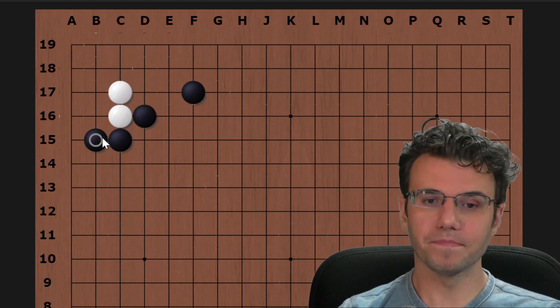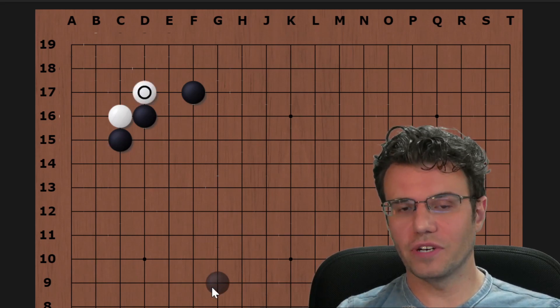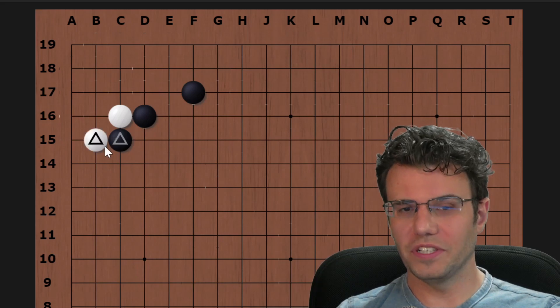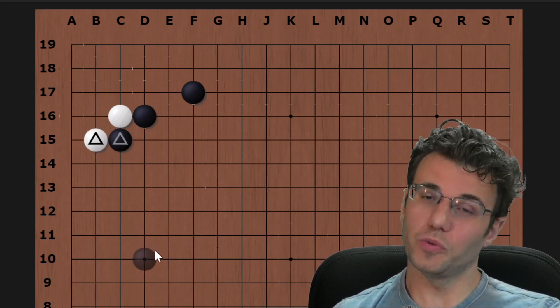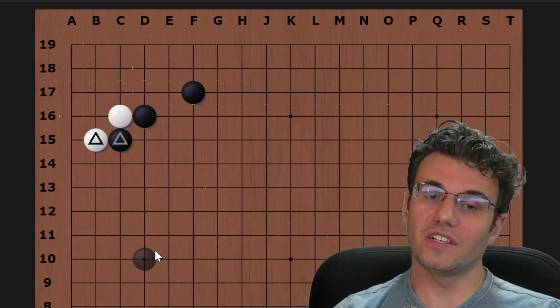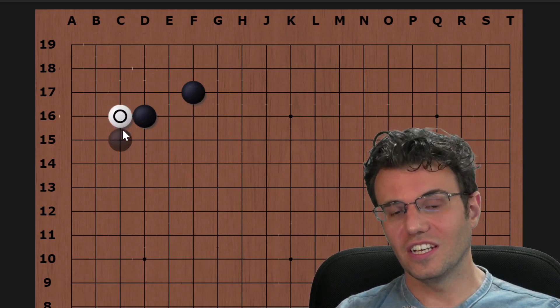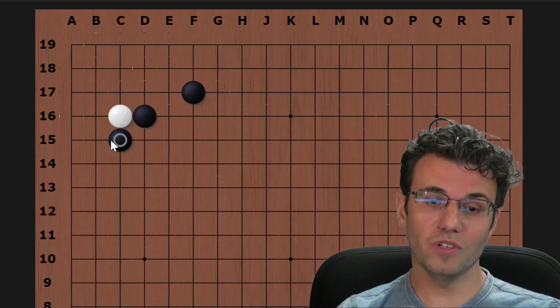Keep this in mind: if you just pull back here, you can really only do this with some outside help because you're going to have to cut and fight. Other direction changes are also playable but probably not as good. This is the main line — your opponent has an enclosure, you're attaching, and your opponent plays the severe one. What do you do? Do you know this move?